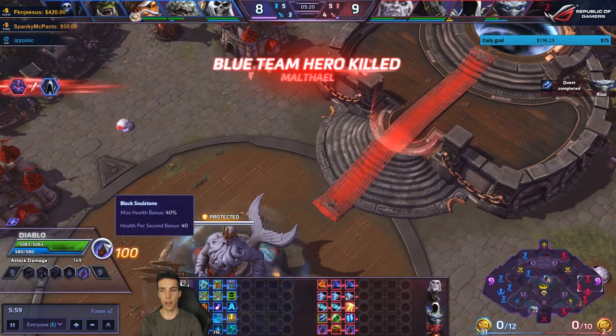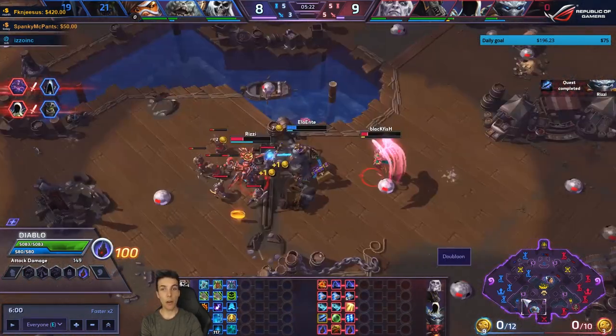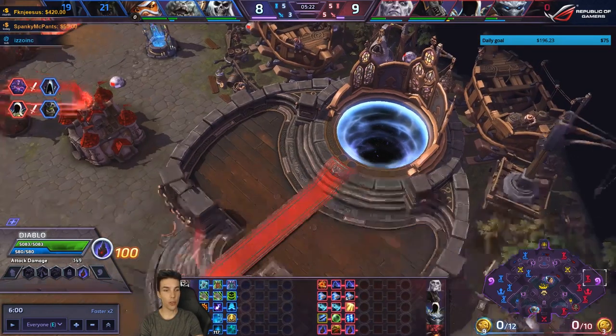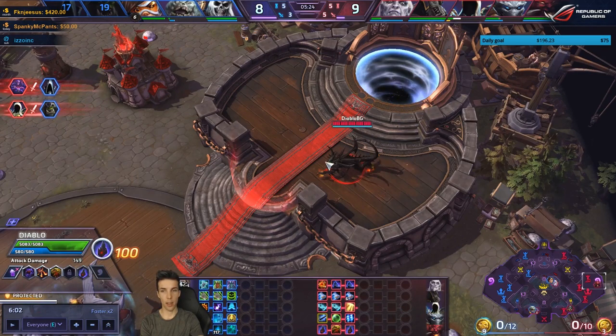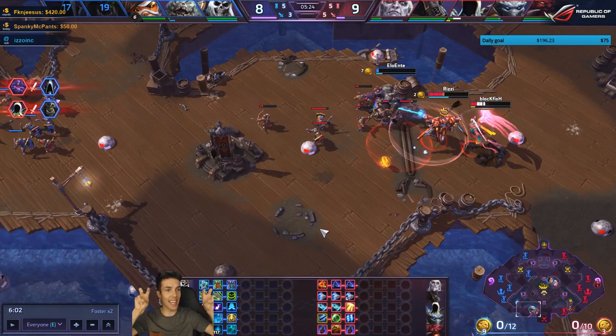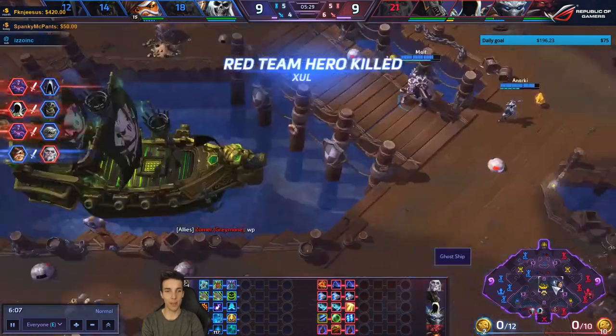Luckily you didn't have 100 souls — Diablo had 91 souls, someone dies, and you got 100 souls. That is a bug but it works in your favor: you got nine souls across the map because it still counts you as being part of the fight at that location. Interesting. Anyway, you killed them all — that was great.